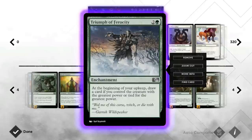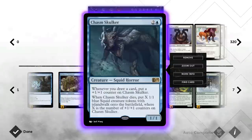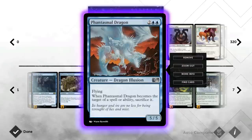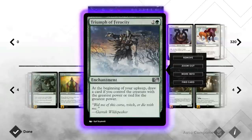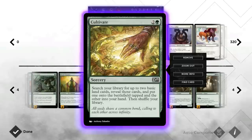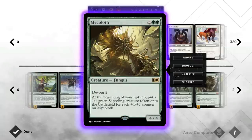Then we have Triumph of Ferocity, an enchantment that lets you draw a card every turn if you control the largest or tied-for-largest creature. This works very well with Brackwater Elemental, with Chasm Skulker if it's grown a bit, and with Phantasmal Dragon, which is a 5/5. Not a lot of people can deal with this card advantage engine since not many run super large creatures. We also have Cultivate to ramp us a bit — it's not super necessary since we're only playing two colors, but it's nice to guarantee hitting six lands on turn six.